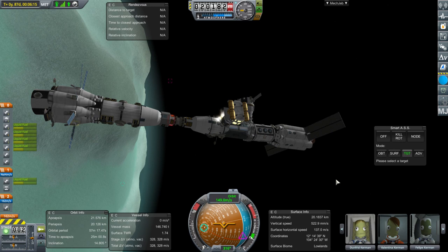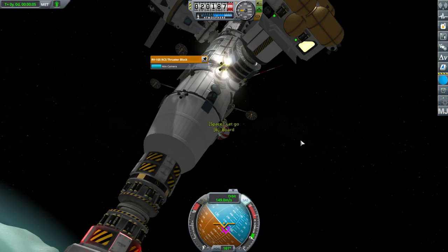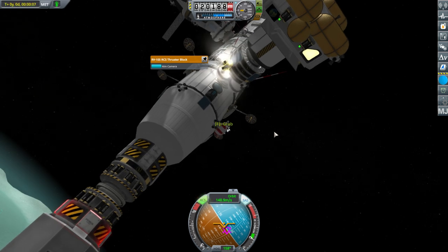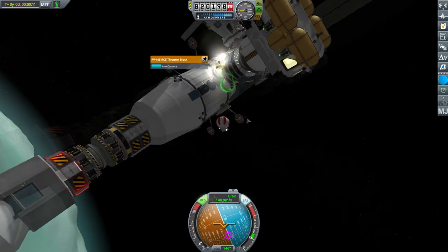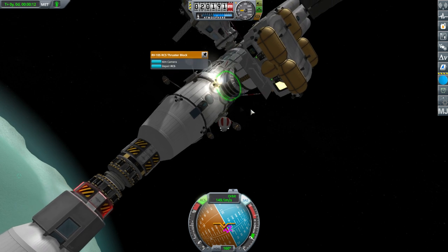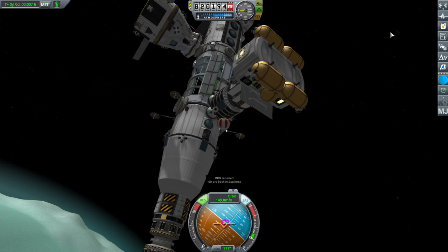It's a constantly firing RCS thruster, firing in all directions apparently. That's not too bad because it's not actually net moving the station - it's just wasting fuel. Back in business.